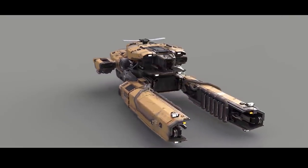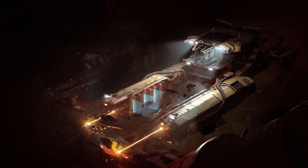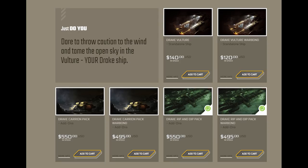The Drake Vulture is intended and focused at being a one-person salvage vessel. The ship is on concept until the 18th of July and is available standalone for $120 in Warbond, which also comes with lifetime insurance, or $140 if you're using any store credit with six months insurance. It's also available in a larger Drake pack including a Vulture, Caterpillar, Dragonfly and Cutlass Black from $550.